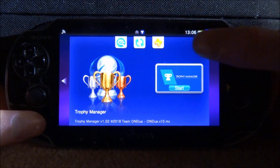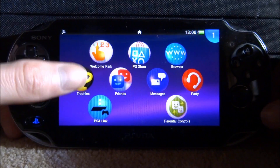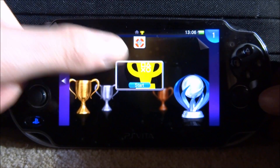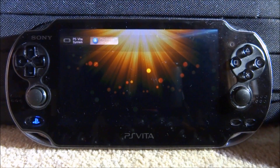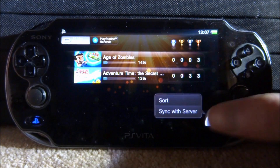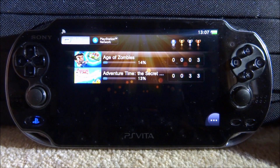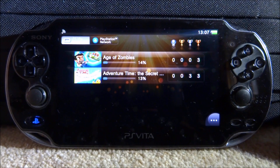Press Circle to close out of it and now go back into our trophies app. Make sure this was running beforehand before you went to delete them. Restart it, go to PlayStation Network, then on the app tap the dots, go to Sync with Server, and wait for it to refresh. You should see that the trophies for the game are now deleted from your PS Vita.